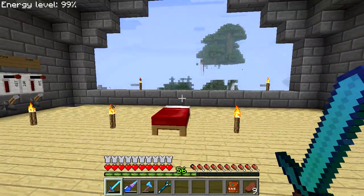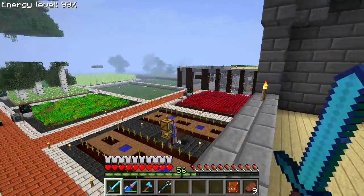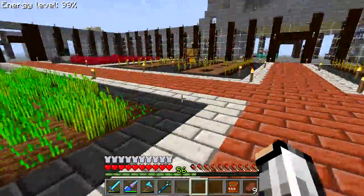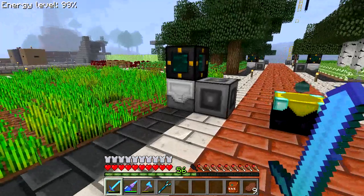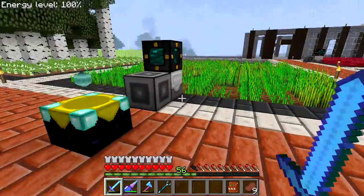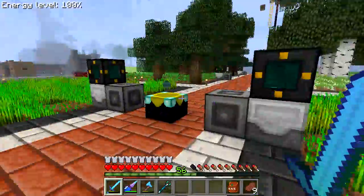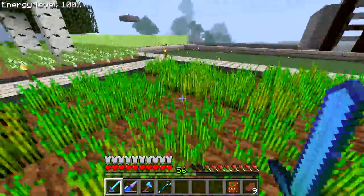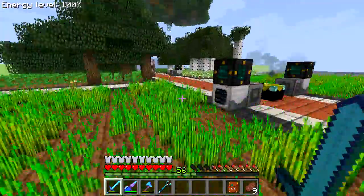Hi guys and welcome to another video. In the last episode I didn't have giant jungle trees floating over my farm area, and in this episode I do. In the last episode all of these farms were the old forestry-style farms. I've upgraded most of them to these new farms from the Mine Factory Reloaded mod. They use less power overall and cover a much larger area — you can see I have a solid block of wheat, not just a ring like the old ones.